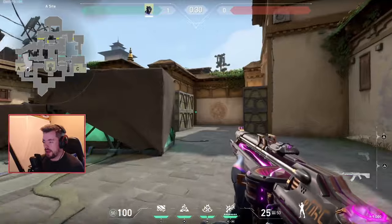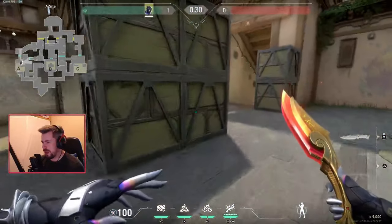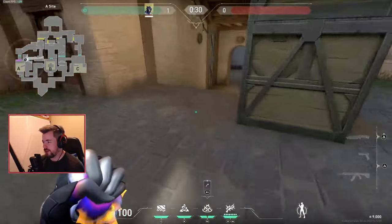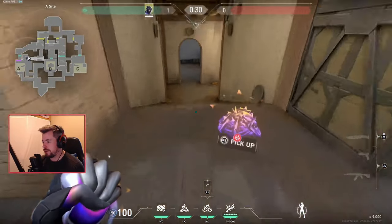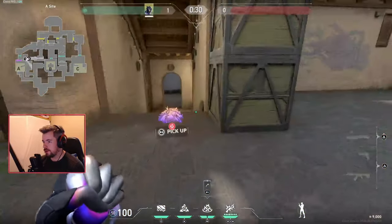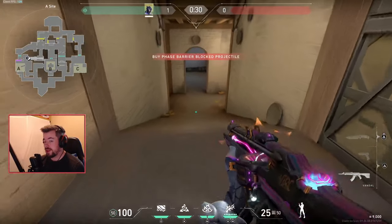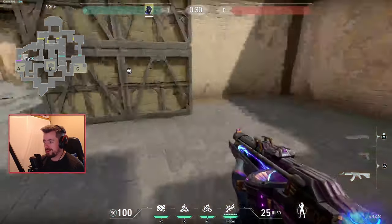Next we have Haven. Haven is pretty simple — I wouldn't say there's anything really broken on A. Basic wall here, but it's hard to prevent anyone from being pushed onto the site. I'd throw one barbed wire here, and at the end of the round throw another barbed wire down there.